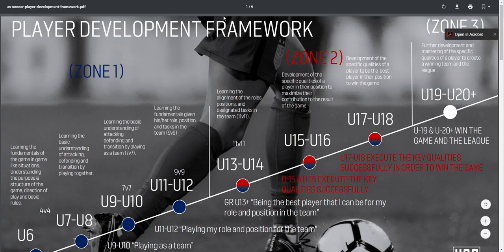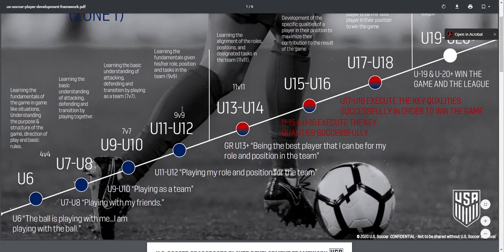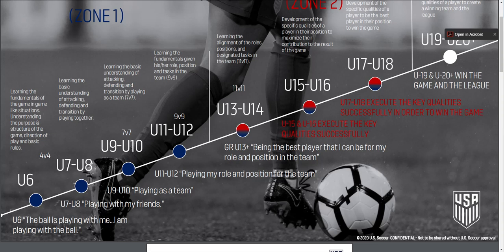I found this one on USA Soccer that I thought was pretty good. It gives a better explanation of what to expect from a player and parent perspective and what the coaches are trying to do. Here we are: learn the fundamentals given your role, position, and tasks in the team. You hear us talking about that — trust your teammate, do your job. If you're supposed to go wide, go wide, so we know to pass out. If you're supposed to cover the back door, cover it. Hold your position not for position's sake, but so your teammate understands where you are.